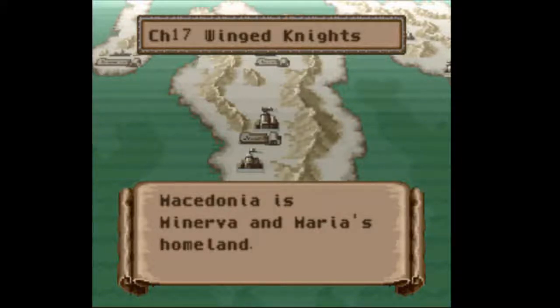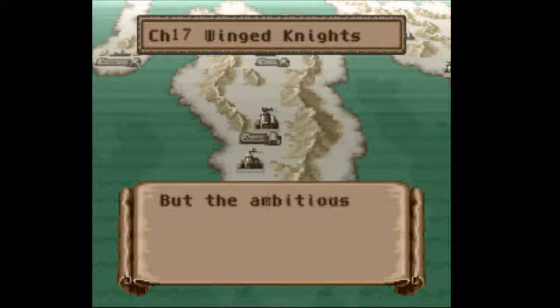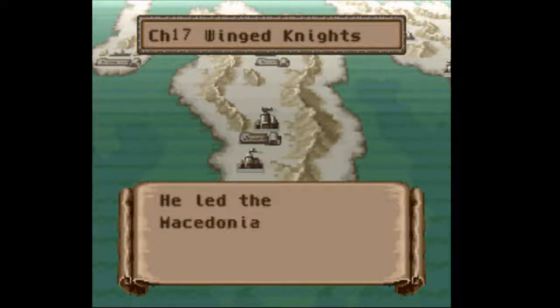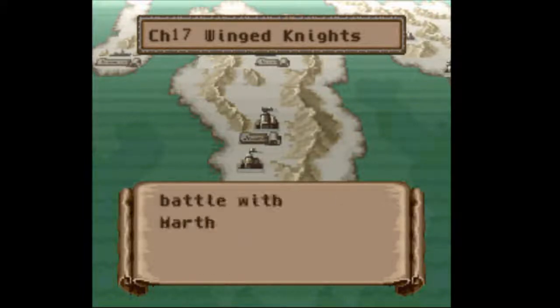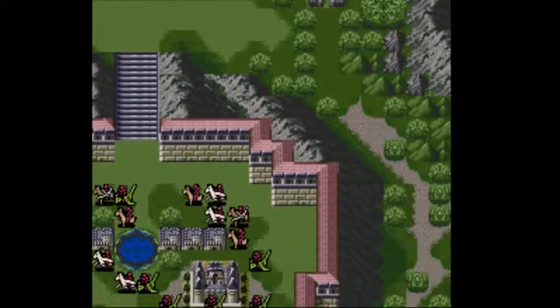Macedonia is Minerva and Maria's homeland. It is the birthland of flying dragons and is widely known for being a peaceful and rich kingdom. But the ambitious prince Michalis ignored his sister's opposition and aided Doluna with its ambitions. He led the Macedonian Dragon Knights to attack numerous countries, and right now he's gathered his soaring army to fight a final battle with Marth. Good luck beating Marth - he's kind of really good.